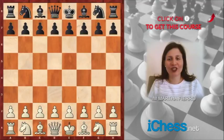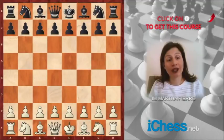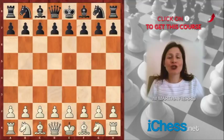Today, I'm going to show you a very nice game between Mikhail Shishin and Czernin Alexander. This game was played in the Capablanca Memorial. This is a very traditional tournament. It was held in 1981 in Cienfuegos, Cuba.